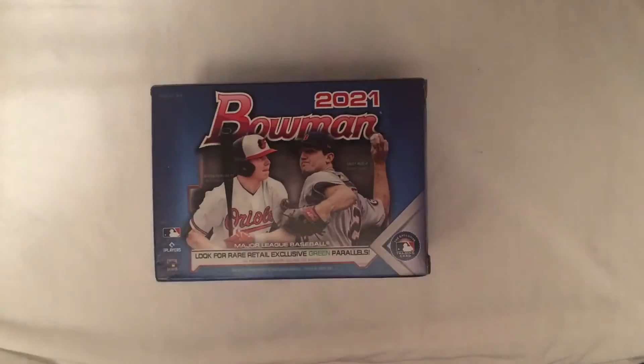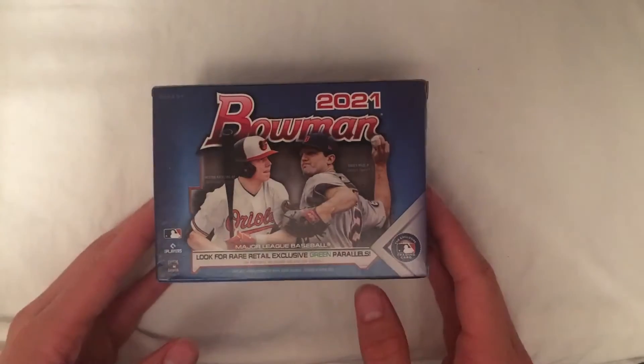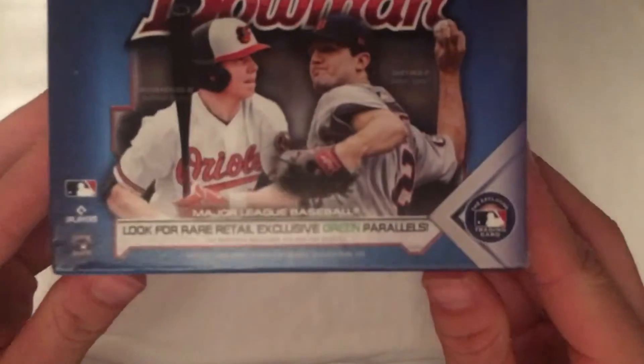Welcome back to another video. Today we have 2021 Bowman — a Blaster Box with 72 cards, looking for exclusive green parallels. This is the first Bowman product I've ever opened up in my life, which would include on the channel, obviously. So looking for nice cards here.